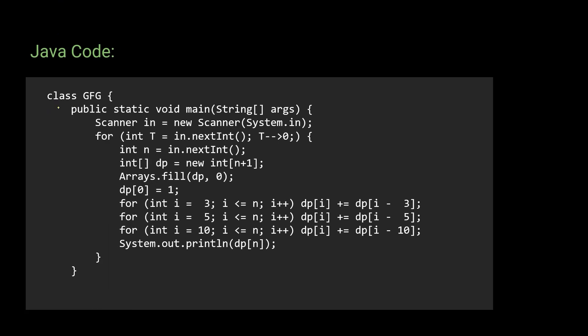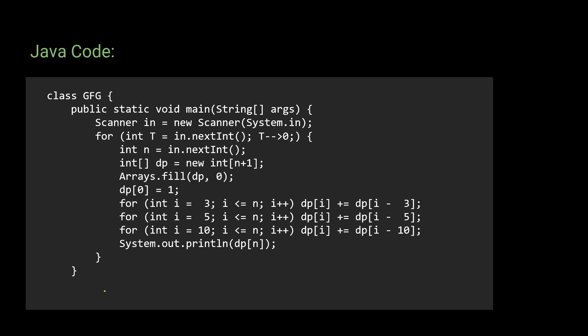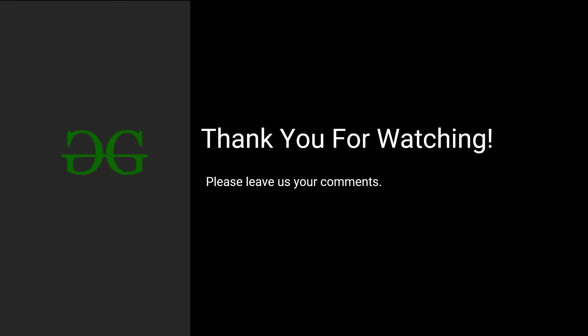The Java code follows the same structure: the first few lines handle input, then create a dp array of size N+1, assign zero to all values, apply the base condition, fill the table using the same logic, and return dp[N]. You can take a screenshot of each code. That was all for this video — if you liked it, give a like, comment on the explanation, and subscribe to the GeeksforGeeks channel for more dynamic programming and competitive programming videos. See ya!